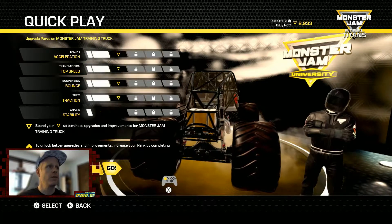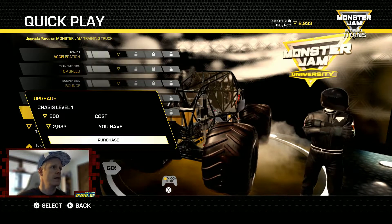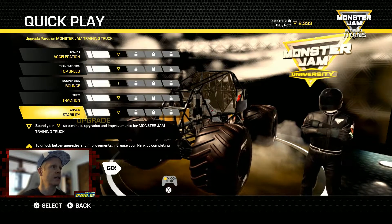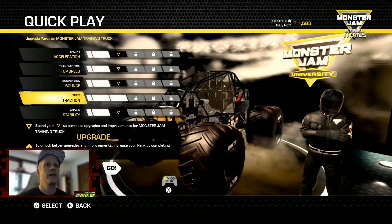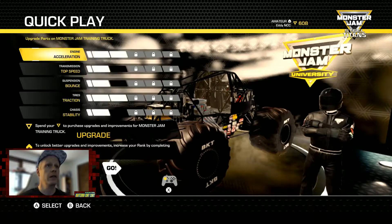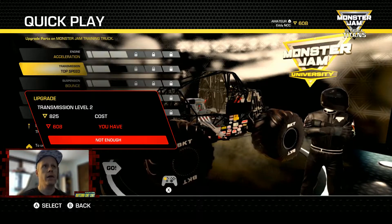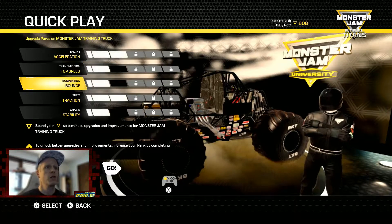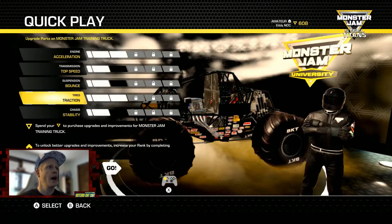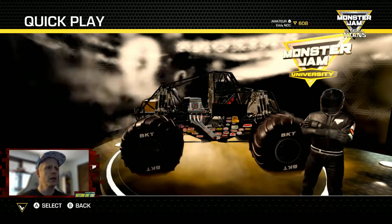We do have some points we can use to get our truck upgraded. So let's stabilize our chassis, give some more tire traction — acceleration is going to be key out here in this course. I think that's all we can do; we're out of points for that. So we've unlocked some more tire traction and some more acceleration. We should be good to go here.